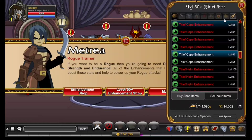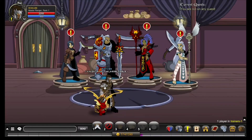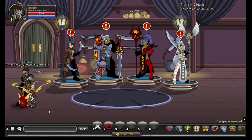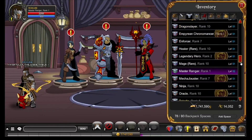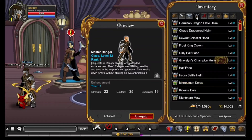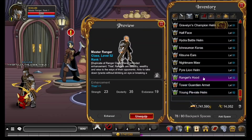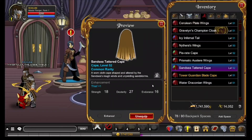Voila — level 52, fully enhanced Master Ranger with a legendary bow, and the other stuff is pretty unique. Like this one is a class that you don't see every day, and this one is artifact rarity. That one is common rarity, but it's whatever.